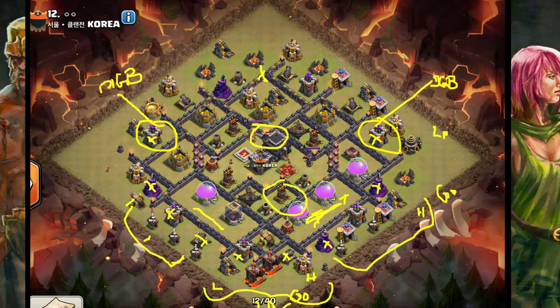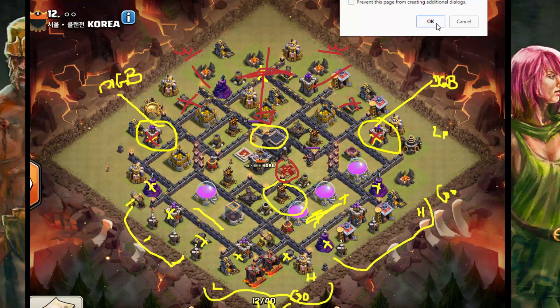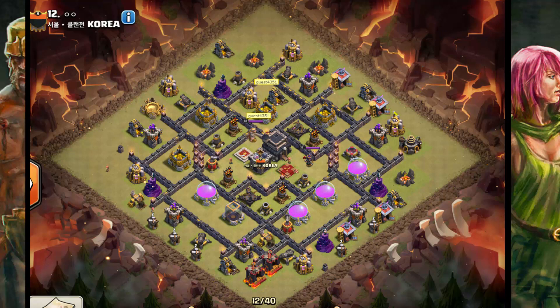If I'm going to do three golems, I'm probably just going to snipe these two archer towers — those with two hogs and four to six wizards. They're all funneled towards these: this mortar and this cannon. Then they'll go down — out of the range of the queen, I think. But I have the option of when to drop this jump based on my queen's range. I can do it when my queen is there — she will definitely go for one of these gold storages.